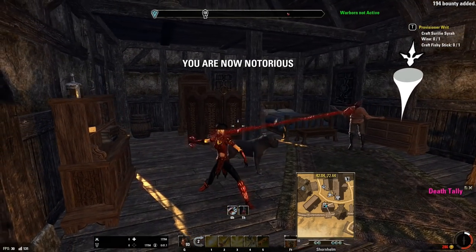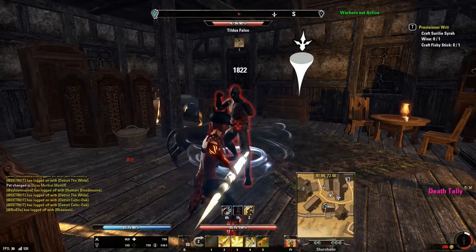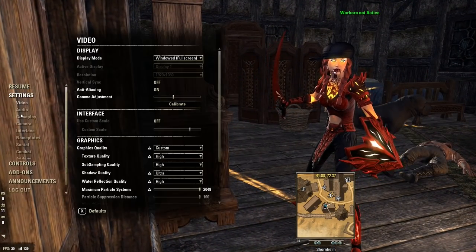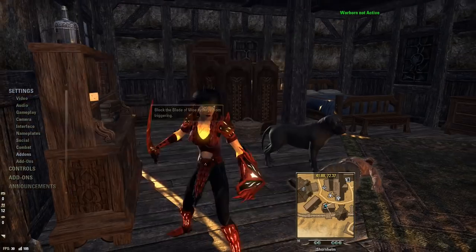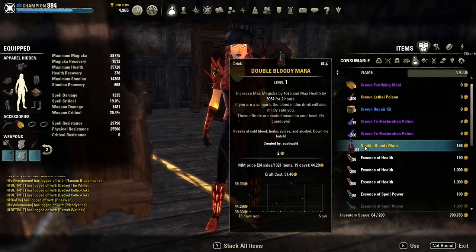This can be annoying as it shares a synergy with Blade of Woe and sometimes you will accidentally feed instead of Blade of Woe, or vice versa. If you're on PC, there is an add-on you can download called Vampire's Woe to assist you — it allows you to toggle either Blade of Woe or feed for the synergy. If you don't want to feed to lower your stages, you can also purchase a drink called Double Bloody Mara. Drinking it will lower your vampire stage by one for each one consumed, and it also increases your max magicka and health, so remember to re-eat your normal food afterward if you want a different food buff.